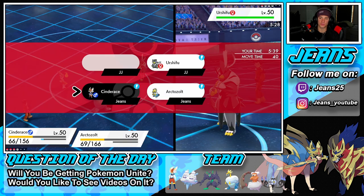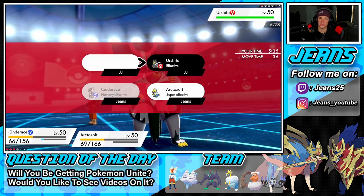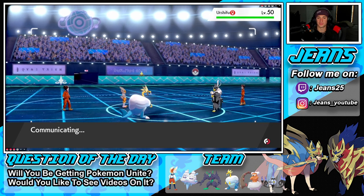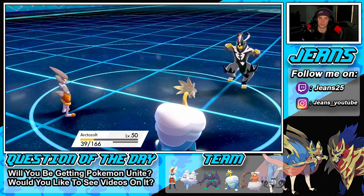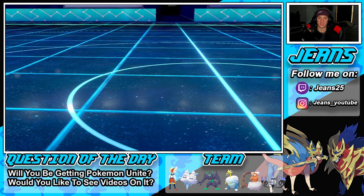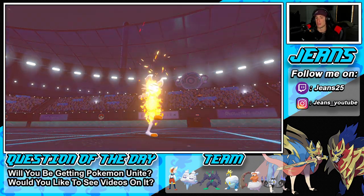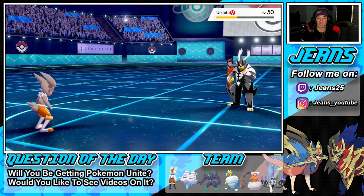Trick Room still has one more turn left and that might make one of my Pokémon faster. Probably Arctozolt. Sucker Punch comes out — totally fine, eat it up and get out of my face. Pyro Ball comes flying — this should bring him down, maybe Sash, maybe not. This thing is really squishy. Still does decent damage.